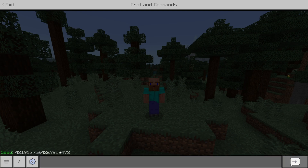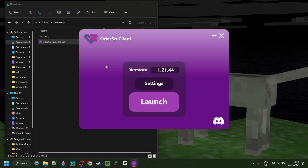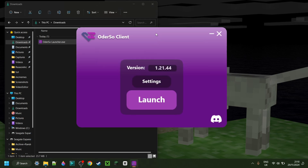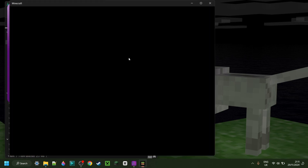As per popular request, I'm showing you how to get a seed of a world, realm, server, whatever. For this, we're going to be using Odorso Client right over here. This is going to be linked down in the description below if you want to get it. This will almost always be updated to the latest version, which is obviously fantastic, and this should work across versions as well.